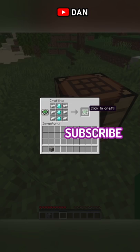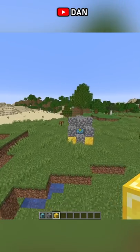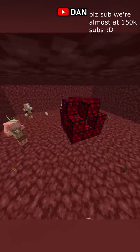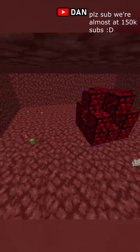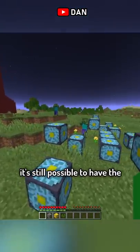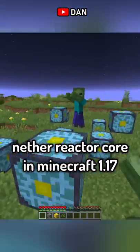Using three diamonds and six iron, you can craft a nether reactor core. After you build this structure with gold blocks, it forms a giant netherrack pillar with nether items inside. Since then, this item has been completely removed from the game. But if you made a nether reactor core back then and still have the world saved, it's still possible to have the nether reactor core in Minecraft 1.17.